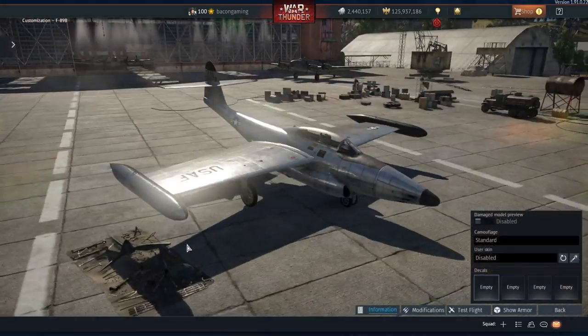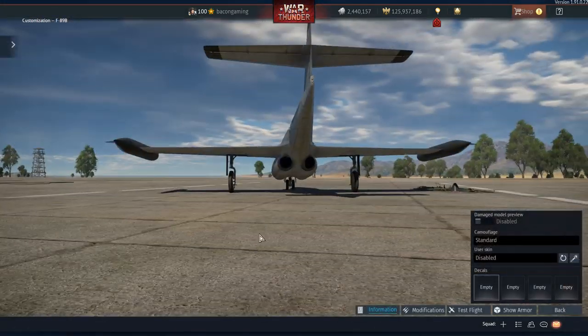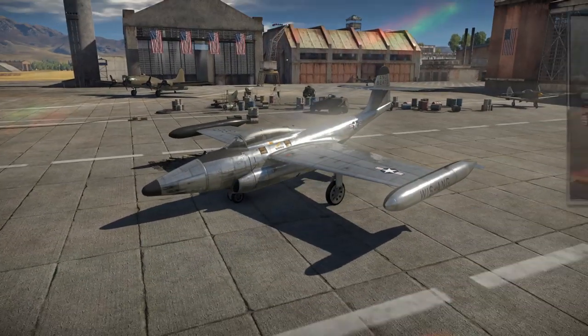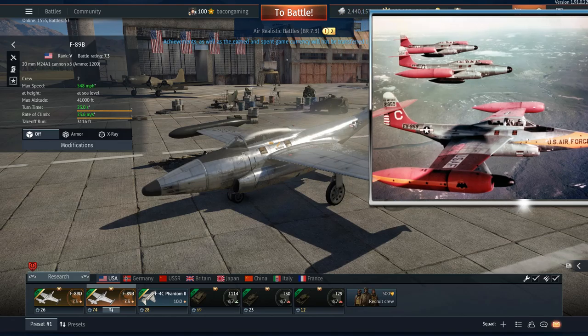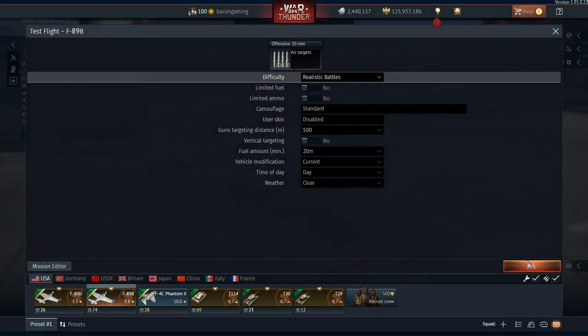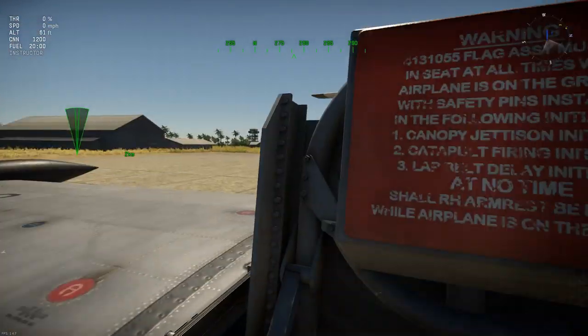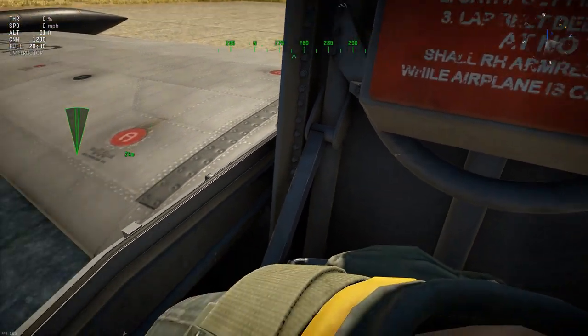Unfortunately, neither model of the F-89 in War Thunder offers any additional camouflage options, which is a shame as there were some more colorful paint schemes these aircraft had in real life. Going into a test flight, the aircraft has a fully modeled cockpit, the same for the D variant as the cockpit model is essentially exactly the same.